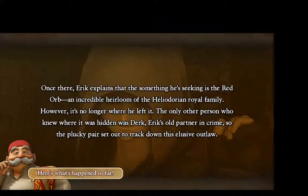But before guiding our hero homeward, Erika asks that he accompany him to downtown Heliodor, where there's something he needs to get his hands on. Their agreement struck, the two new companions take off towards the city's seedy underbelly. Once there, Erika explains that the something he's seeking is the Red Orb, an incredible heirloom of the Heliodorian royal family. However, it is no longer where he left it — the only other person who knew where it was hidden was Dirk, Erik's old partner in crime, so the plucky pair set out to track down this elusive outlaw.